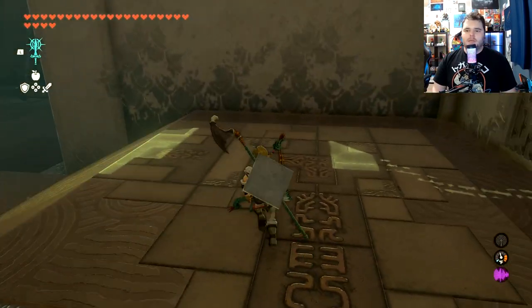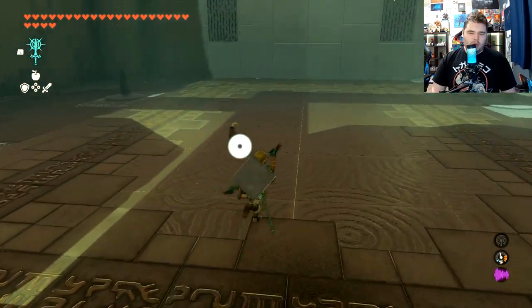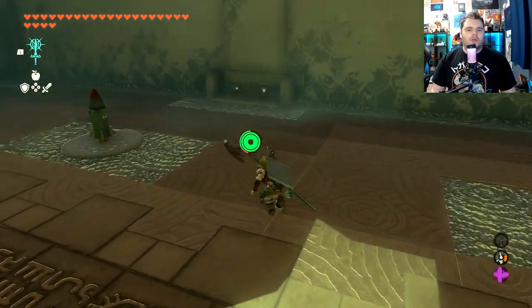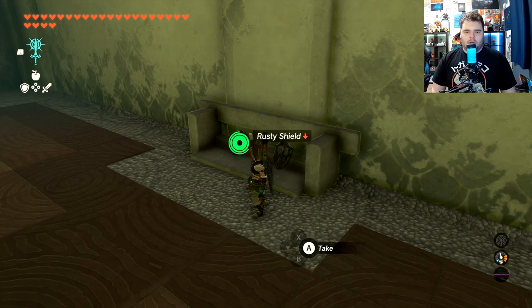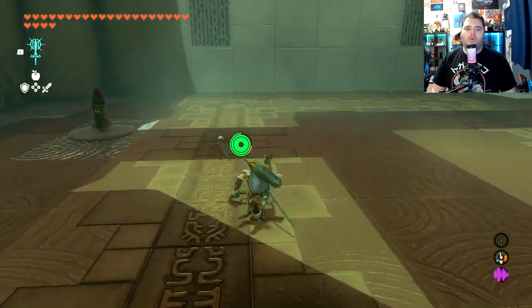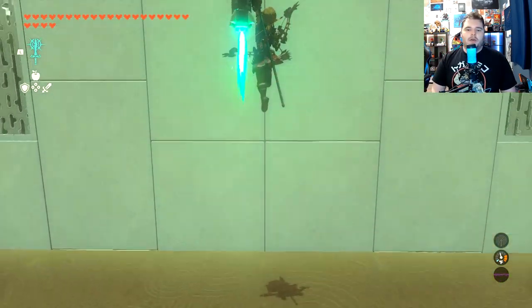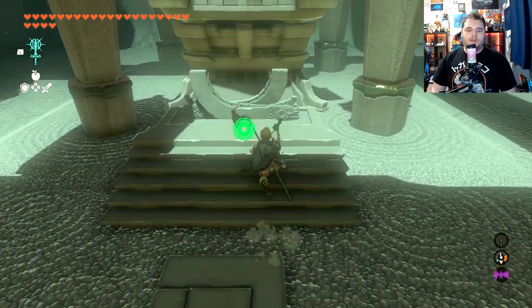Once you're in here, there'll be one more construct that'll launch a rocket at you — you simply want to block it or avoid it. Then you can take one of the shields over here and attach a rocket to it with Fuse. Simply hold shield, and this is gonna blow a lot of people's minds — you can hold shield to rocket jump straight up and then fly to the end of the shrine.